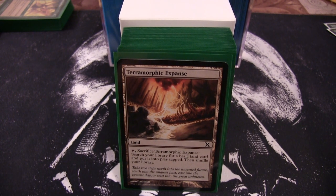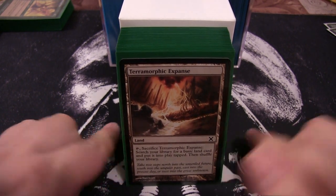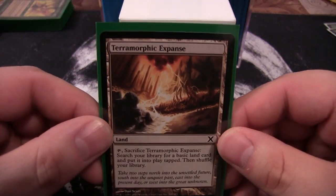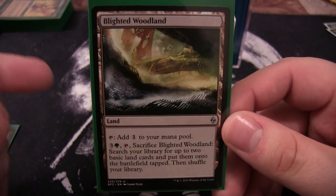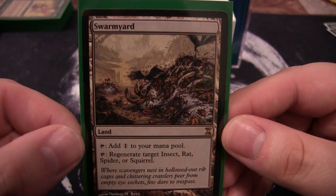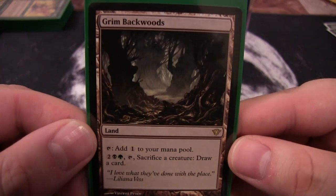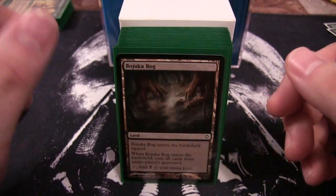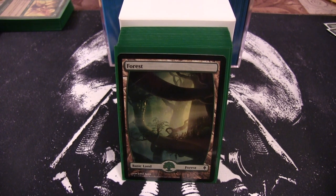Obviously I could run something like a Bayou, but this is more of a casual fun deck and I didn't want to dump too much money into it. For tech lands: Terramorphic Expanse to filter for basics; Blighted Woodland, which you can tap for one or pay four, tap, and sacrifice it to search for two basic lands; Swarmyard, which lets me regenerate a spider; Grim Backwoods for card draw; Evolving Wilds, basically another Terramorphic Expanse; and Bojuka Bog for graveyard hate.